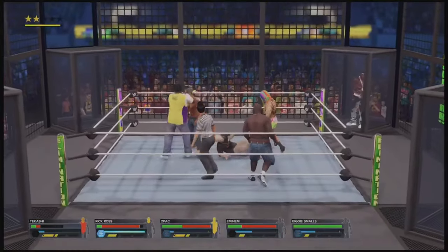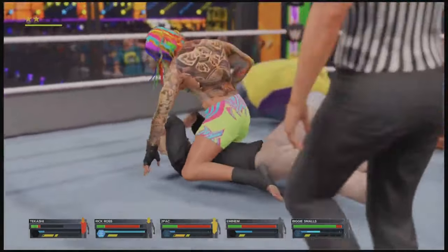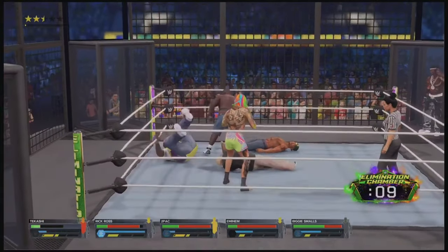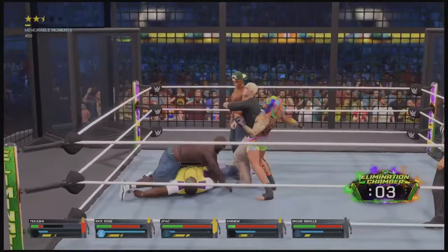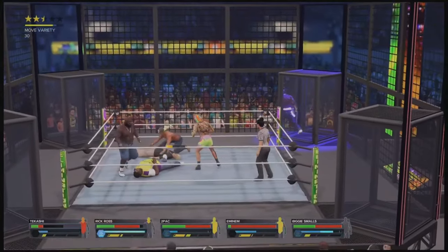He's re-entering the ring. Look at this — what a headbutt! Neckbreaker! Oh, look at this — arm wrench. Look out! He plants the crossbody. That's gonna be it — the rib break cuts him off. Here he goes for the win!